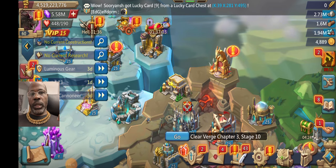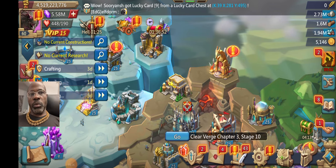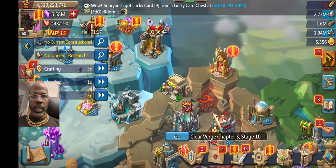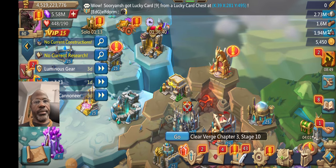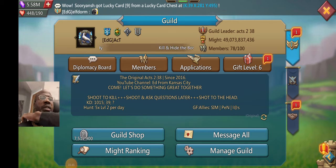The only thing that's kind of guaranteed is the lunite, food, resources, and speed ups — those are more static. The other stuff like chests — you just don't know what you're getting. So that's where we're at now guys. We are down to 78 members.